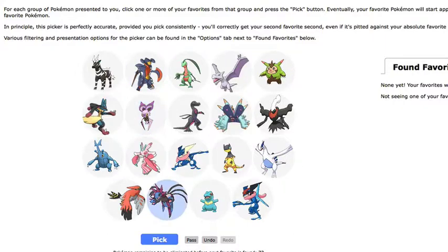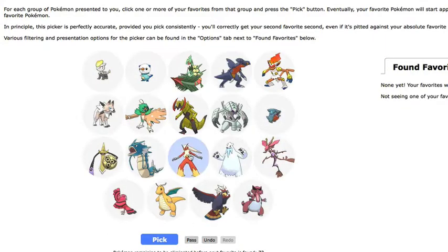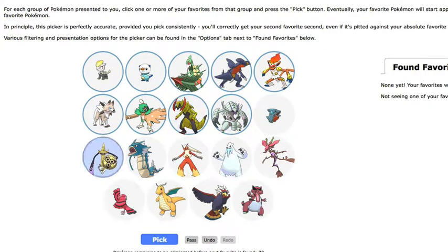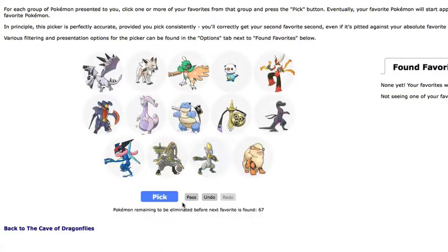All these ones are getting so good! We're going to pass again. I picked everyone on the top row and want to pick everyone on the second row, but nobody on the bottom row. Down to 67.